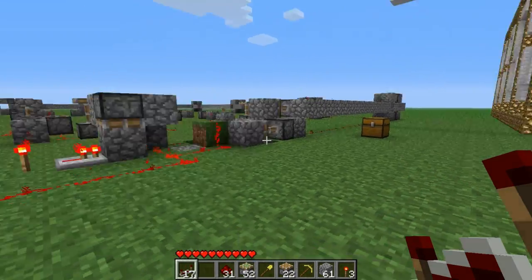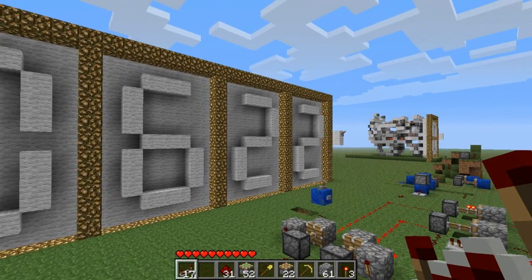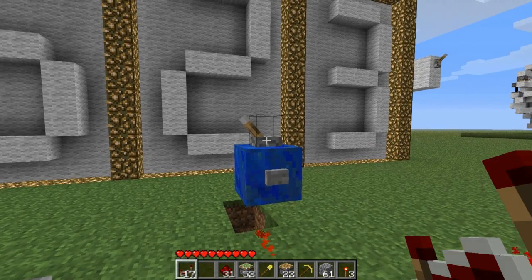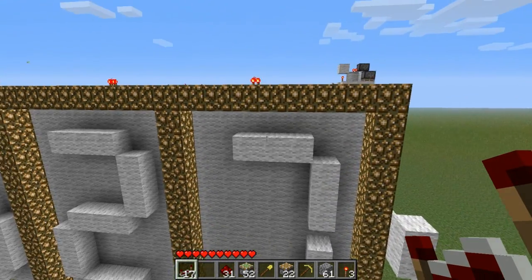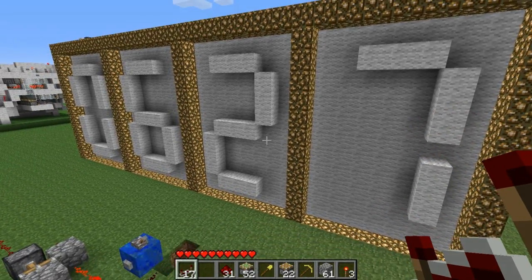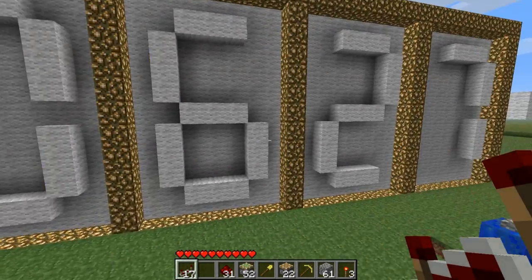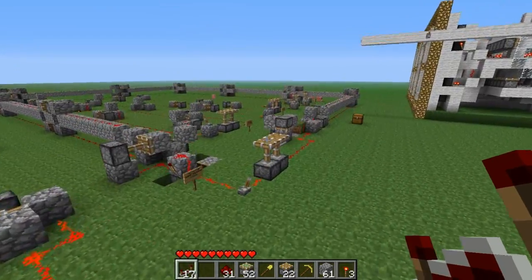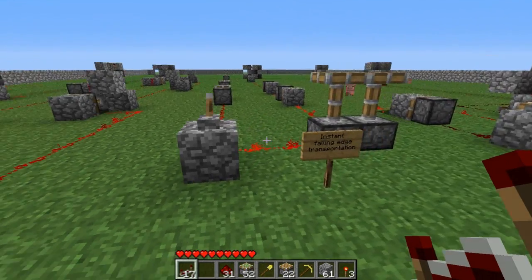Hello everyone and welcome back to Minecraft. In the last few days I tried to build a 7-segment display and I nearly finished it. It features extremely low delay, it can count very fast — the fastest pulse it can handle is 4 ticks, so it can even count half seconds easily. While building this and trying to minimize delay, I figured out some very cool new inventions which I will show you today. And when this display is finished, this will be the next piston invention.